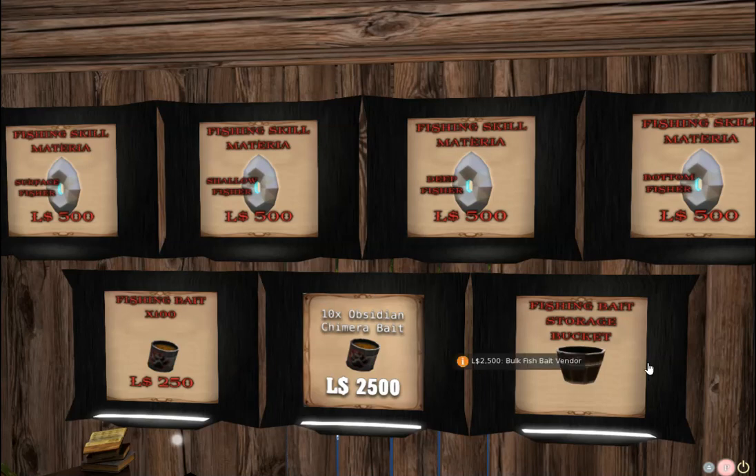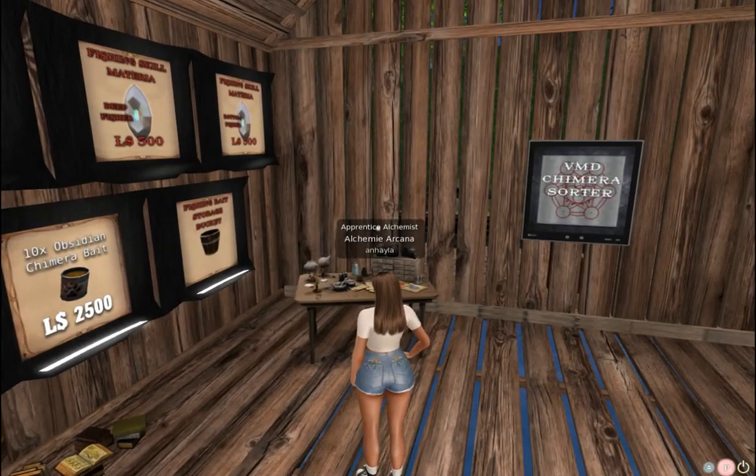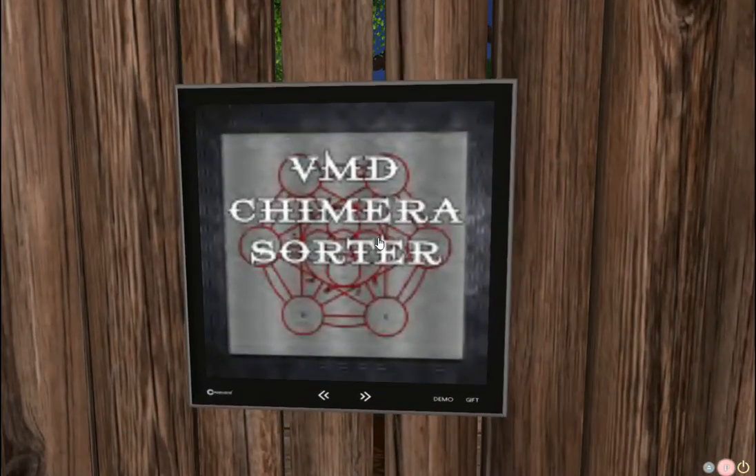You also have a fishing bait storage bucket — that's just like the food bin. You do not need it to fish; it just tells you how much bait you have left. You can also look at the tackle box when you go to enter your fisher, and the fishing bobber will also tell you how many bait you have. So I don't need a bait bucket, but you can get one if you choose to.